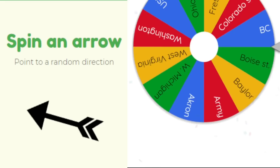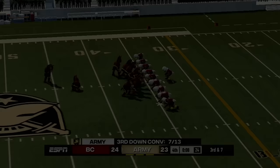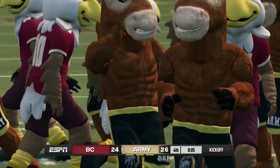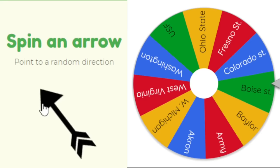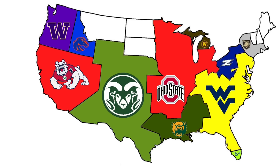Boston College finally plays, heading west to face Army — both teams playing their first game. With eight seconds left, Army attempts a 52-yard game-winning field goal — it's up and it's good! Army wins by two over Boston College in their first game.